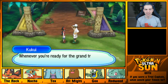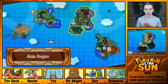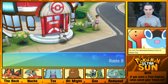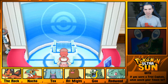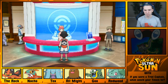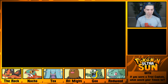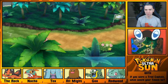I also have to take on Olivia. Hawlucha is weak to Rock, or does Fighting resist Rock? I think it's actually neutral on Hawlucha. I'm gonna heal and get Tex back to full. She had a Nosepass, a Lycanroc, and I think a Boldore last year — so no dual types, no Rock-Ground types in Sun and Moon, I believe. We're gonna put Nacho in front for the sake of being able to run from anything, because I saw that TM and I want to go get it. It's probably a Grass-type move, but let's find out.